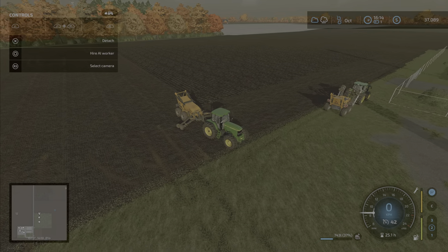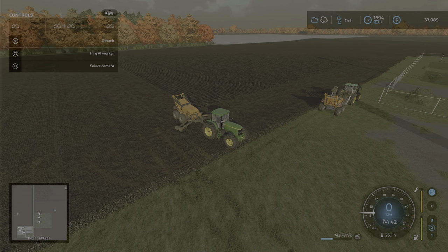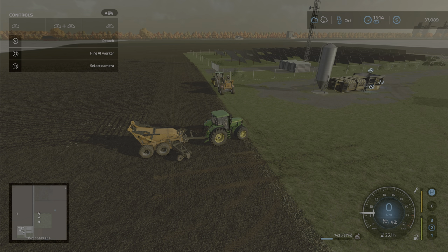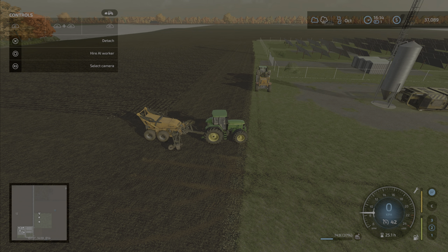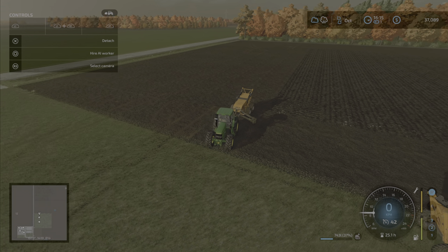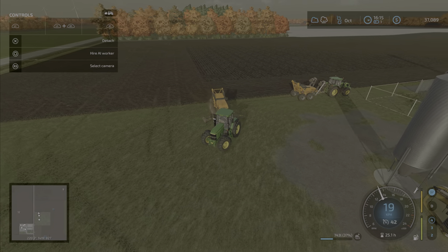Dear Giants, please fix the AI on stone picking. I have a lime crusher here. I love this feature in FarmSim 22 where you pick up stones, but it's incredibly tedious — this is the biggest stone picker we have, and I have to use two or sometimes three of them on larger maps. The most frustrating part is the AI; I have to constantly monitor it because it wants to turn to the left.